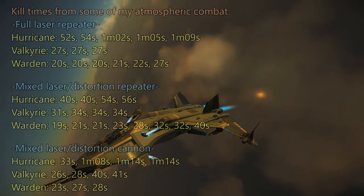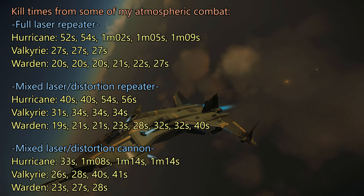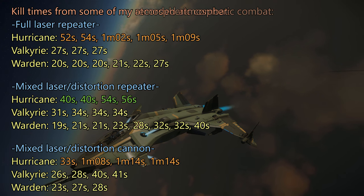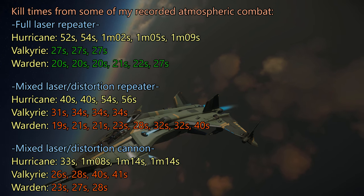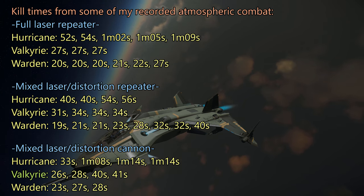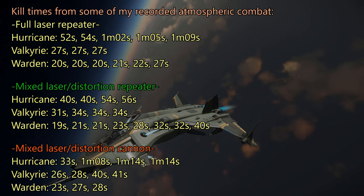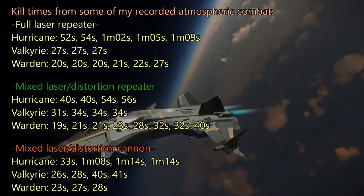Here's a report of kill times that I got from a few of my recordings with the Gladius in atmosphere and 3.16. I picked fights at random based on weapon types, so I didn't try to fudge the data by only picking fast fights. It feels pretty representative, with the distortion repeater setup doing the best against hurricanes and the full laser repeater setup doing the best against Valkyries and wardens. With some more practice I think the cannons would do best against Valkyries, but given how close the kill times are across all the weapons for Valkyries and wardens, I recommend going with the distortion repeater setup since it gives you a meaningful improvement against the hardest VHRT target, which is the hurricane.